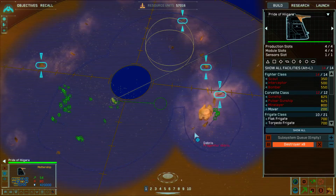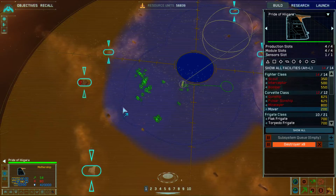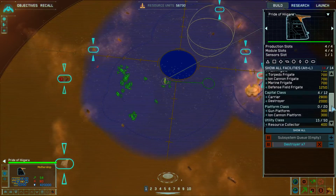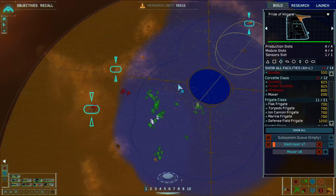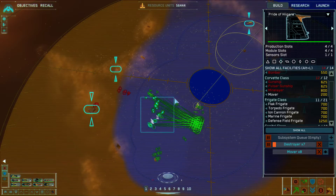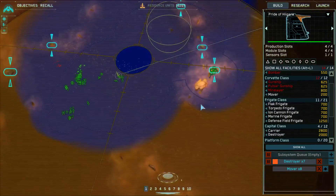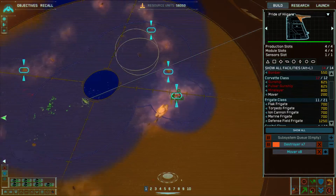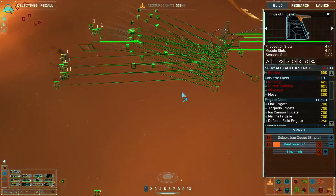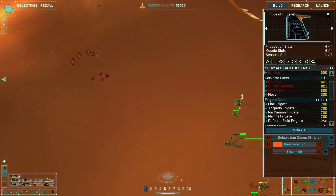I probably should send the mothership over here toward that debris. Destroyer complete, ion cannon frigate complete. Pulling back so my fleet won't risk going into a cloud.